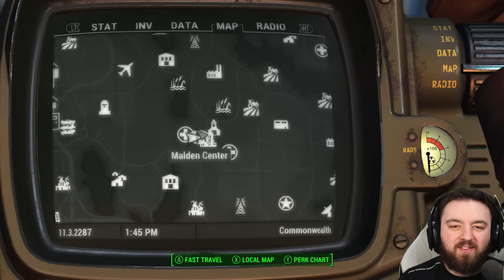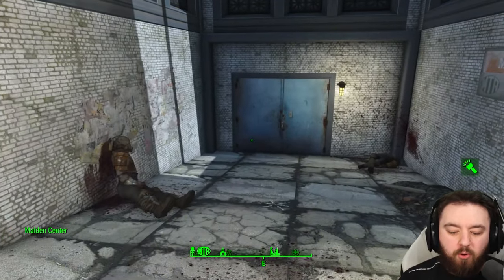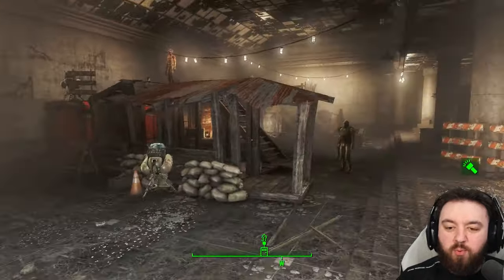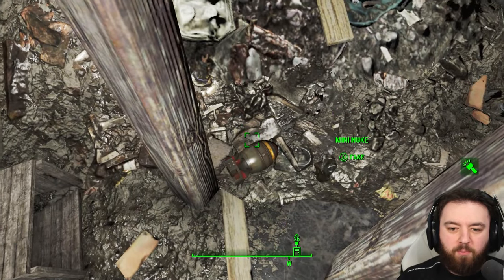Next up is the Maldon Centre. Once you arrive here you should normally find synths engaged with raiders — fight your way all the way to the end of the dungeon. When you find the room where they're engaged with the raiders, you'll find the mini nuke underneath Helter Skelter, hidden in the rubbish pile.